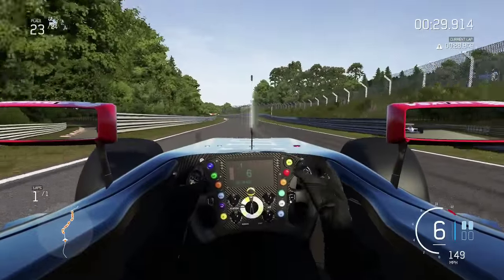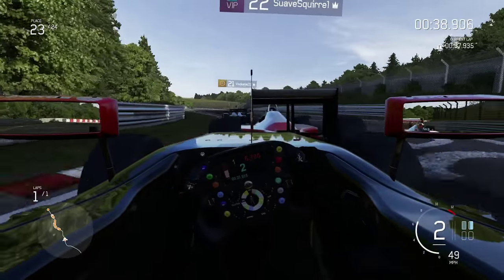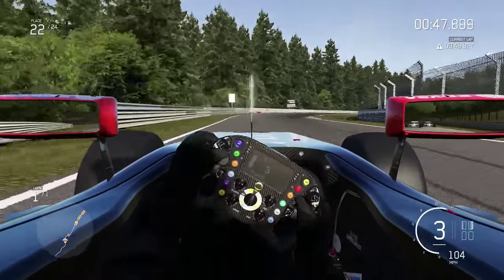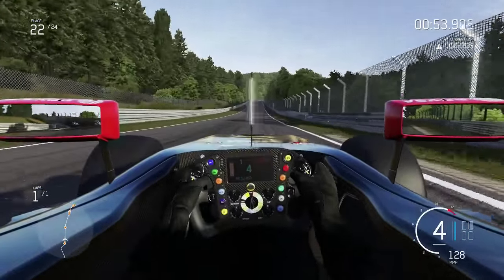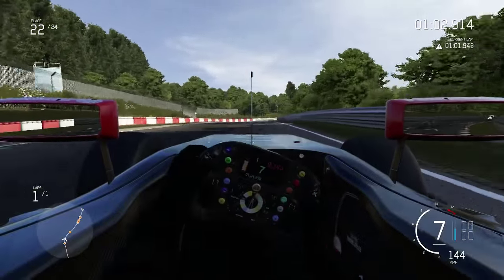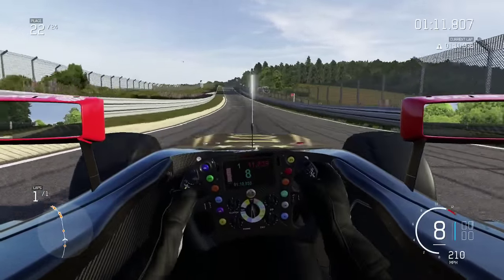We've passed a McLaren MP4-4 — the one we did in the previous video. Sorry about the scream; that part of the track really came up on me quickly. I'm not used to this F1 car. The car in front, another McLaren MP4-4, has crashed. So we're battling at the back of the field — that's something I never thought I'd say. In P22, I'm going to have to get used to the handling characteristics of this car very quickly because we've got some frightening corners coming up. I thought we were going to get airborne there. Somehow I don't think we have any substantial damage to the car, and that's just an absolute miracle.